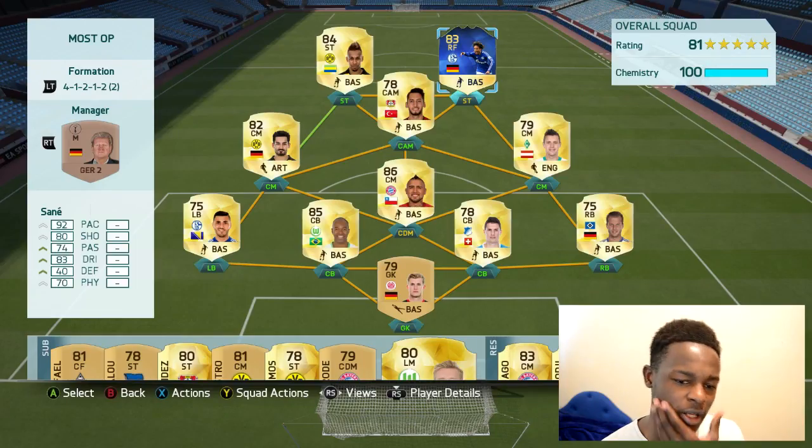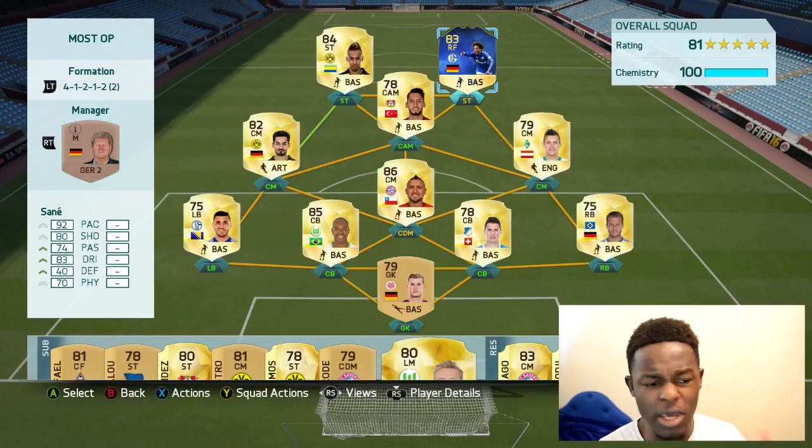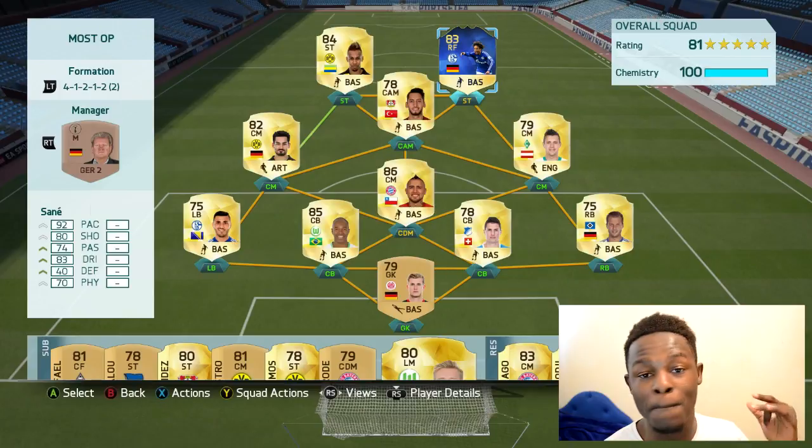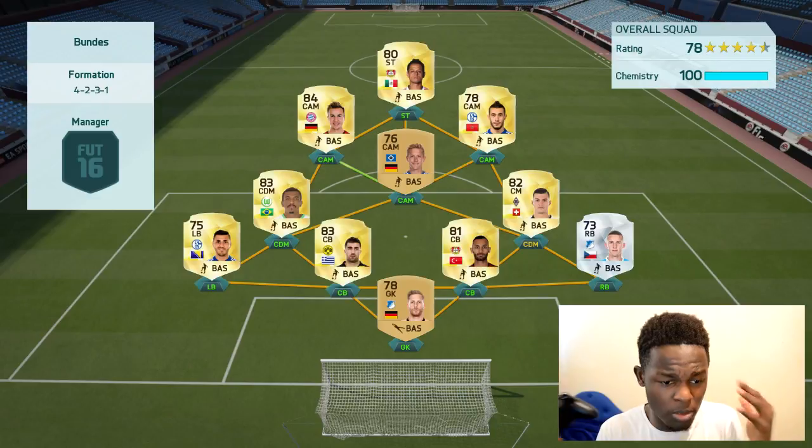This is the full team and it's looking pretty nice if you ask me. I've really been enjoying using it and I really recommend you guys try it out. If you have suggestions for teams you want me to try, let me know in the comment section. Excluding Sane, this team goes for around 31k on Xbox and 41k on PS4. I'm excluding Sane's price mainly because I won him, but if you also won him this is a nice team to fit around him. I'm playing a game in the Bundesliga tournament against a decent Bundesliga team — should be a challenging match.